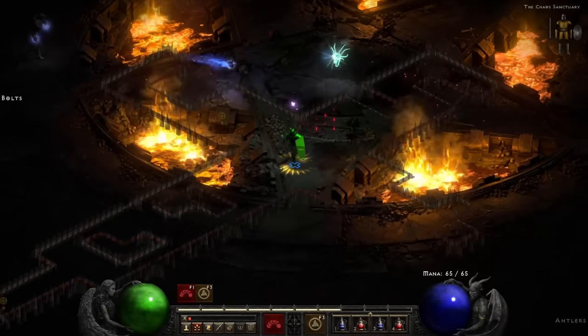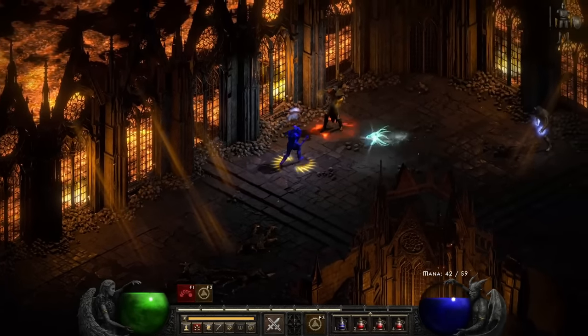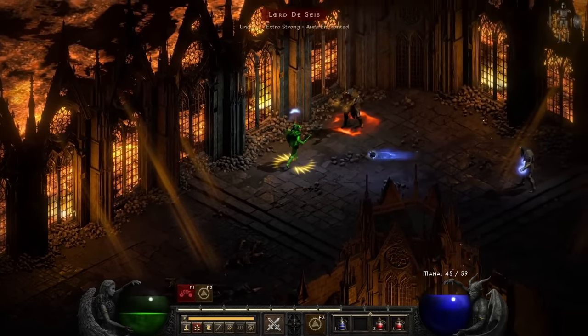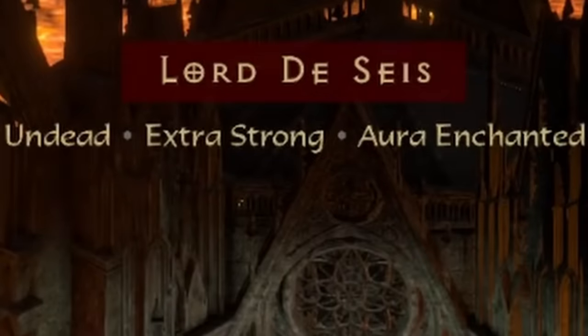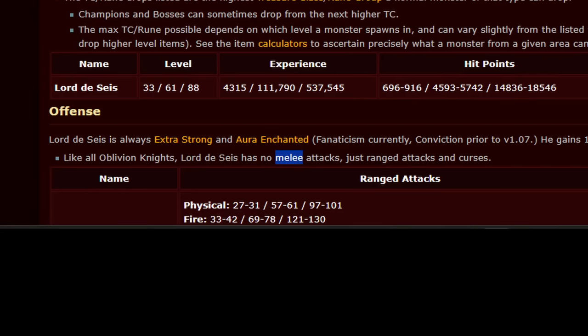That should do it. Except it doesn't. I don't understand — I thought I killed every boss. Turns out I missed one: Lord De Seis. An extra-strong, aura-enchanted mage. Now, it may look like he has a melee attack, but after fighting this boss for several minutes and doing some after-recording zoom of the footage, you can see that his health isn't dropping. Just to be safe, I double-checked the wiki to make sure I wasn't missing anything, and, well — shit. Can't get any more solid than that.